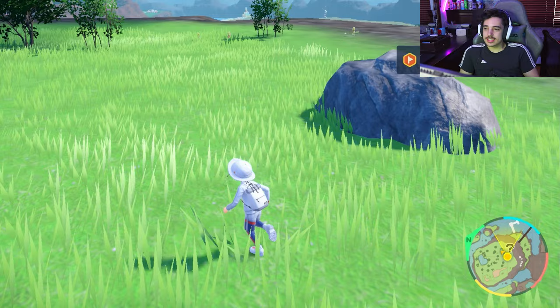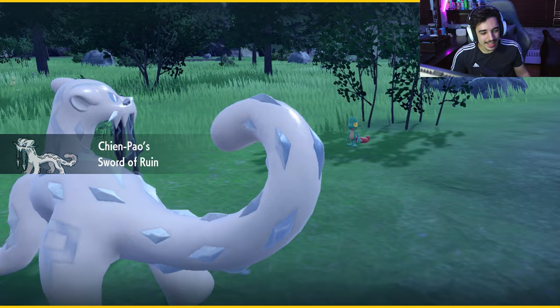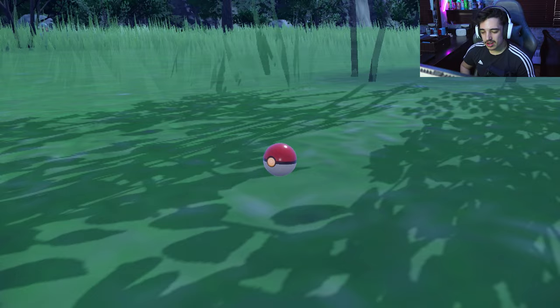I started off day four by changing the date on my Switch to find a mass outbreak for a starter I didn't have yet, and I ended up finding a Trico mass outbreak. Oh my gosh, shiny Trico! I was not expecting to get that within 30 minutes — that was actually a pretty quick hunt. After the Squirtle incident I was really scared about recoil damage, but I don't think Trico will have that. Got the shiny Trico — let's go!